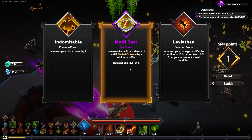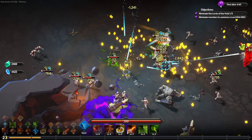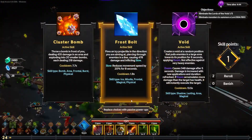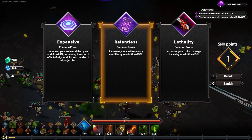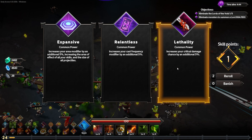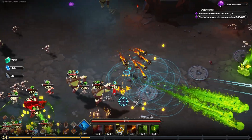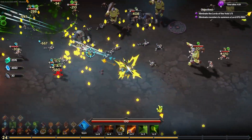Increasing the multicast chance of the bladed chakram by an additional 48%, so we're going to be applying rot like crazy. If one dies, they'll spread their pain to others. Going for a critical damage chance by an extra 5%, putting it at 29% — almost one in three hits will be crits, which is great as they do a lot more damage.